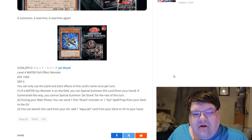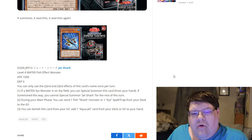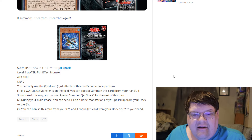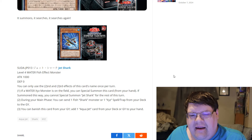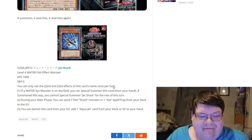During your main phase, you can send one Fish or Shark monster, or one Exceed Spell or Trap card from your deck to the graveyard. And you can banish this card from the graveyard to add an Aqua Jet from your deck or graveyard to the hand.